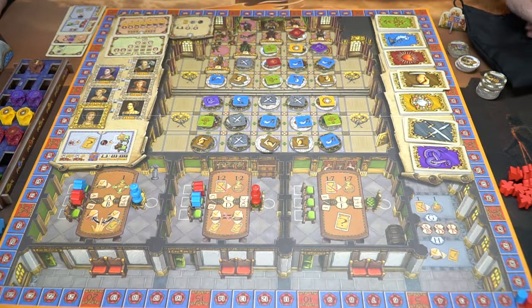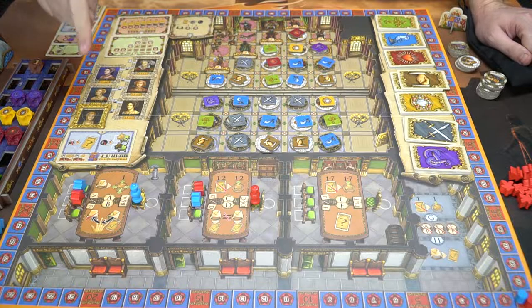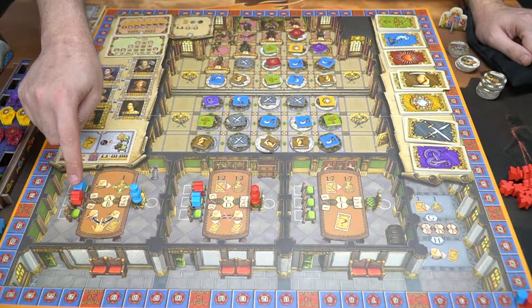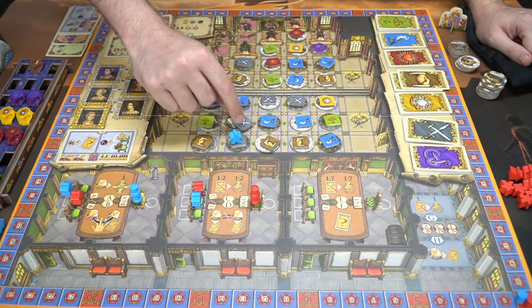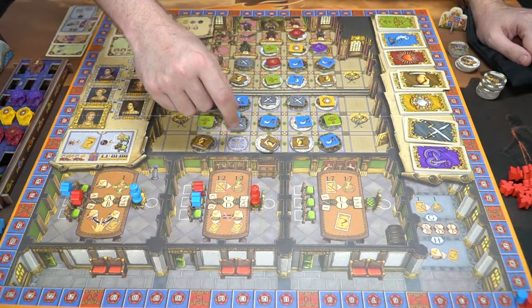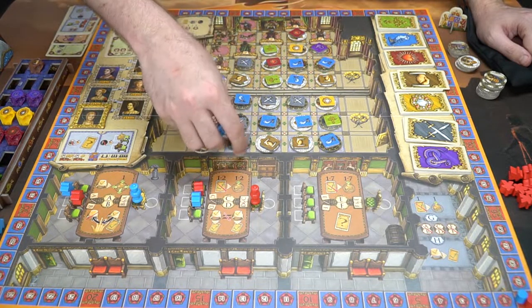After setup, players go in turn order using their characters and the abilities on the board. There are eight abilities total. Action A lets you move one space up, down, left, or right based on your ring color. For example, with a silver ring you can move your character one space, picking up any tokens you walk through, and taking the token on your landing space as well.